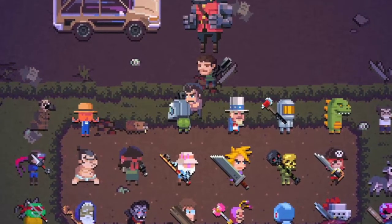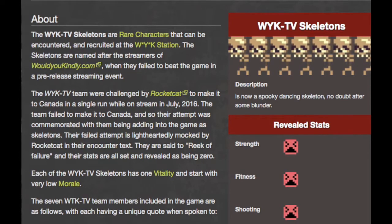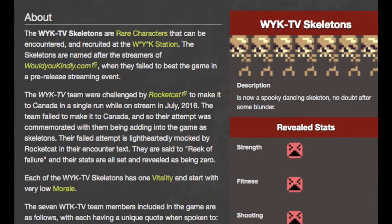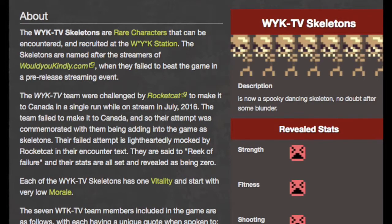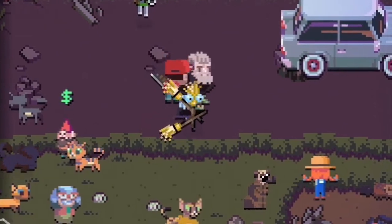WYKTV skeletons: The WYKTV skeletons are rare characters that can be recruited in a rare location called WYKTV Station. These skeletons were added in after the real WYKTV team were challenged by Rocketcat to beat their game and losing.